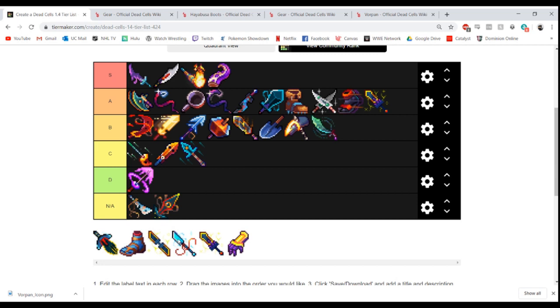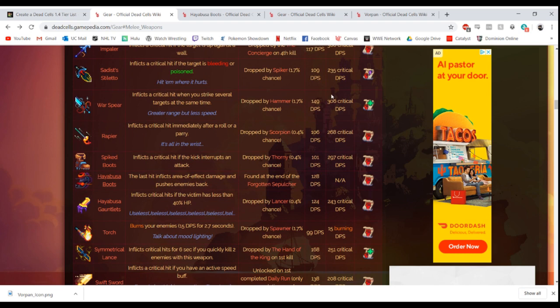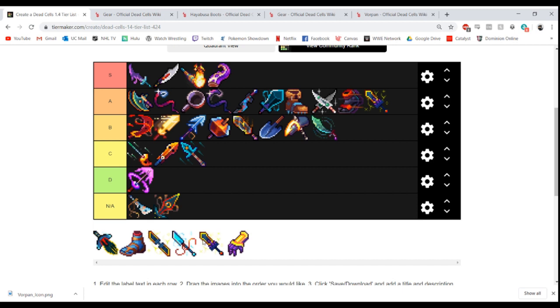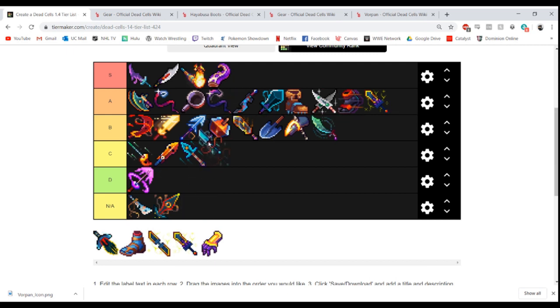The Warspear is very interesting — it does critical damage if there are two or more enemies around. You pull it out for mobs and start smacking enemies. I'll be completely honest — I have never used the Warspear in a full run, just tried it in passing. But 149 DPS is not bad and 306 critical DPS is insane crit damage. Against bosses it's a little slow but I think it's good overall. I'll keep this in B tier right above Nutcracker.